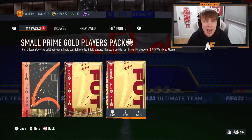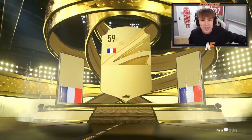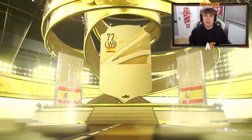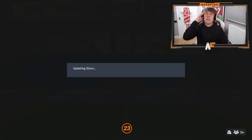First of all we've got a prime gold players pack and a small prime gold players pack with player picks. The player picks don't really mean too much apart from adding to collection. We don't even get a board — that's toxic EA. Prime gold players pack, come on, icon wise just give me Zidane and I'll call it a year. This pack though is Angelino.